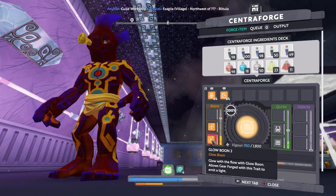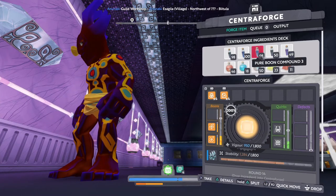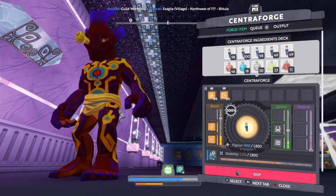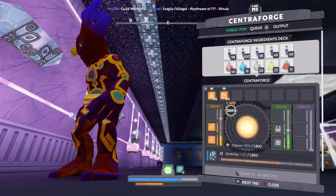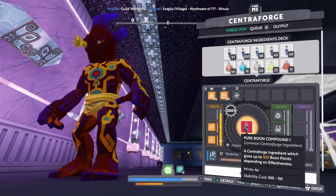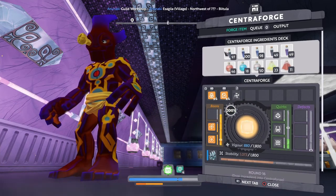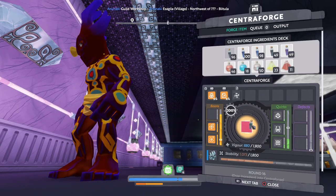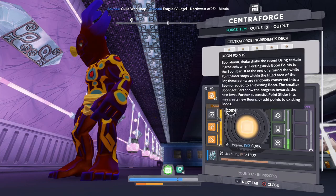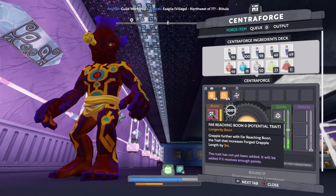Okay, we upgraded the boon for the glow — that's good, more brighter. All right, so let's throw in a draining boon compound one, then a pure boon one. All right, we got a farther reaching — so once that gets done, that's three more meters of length.